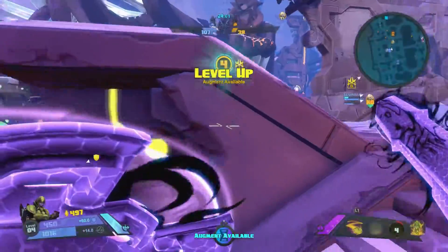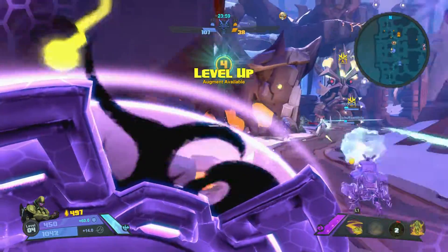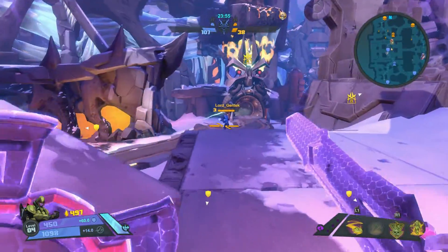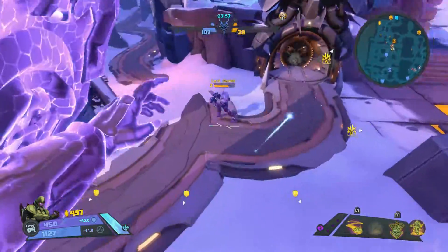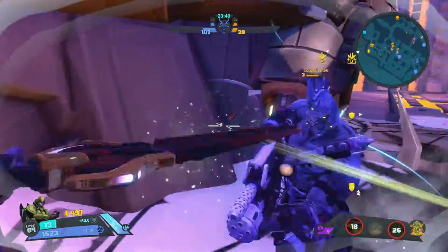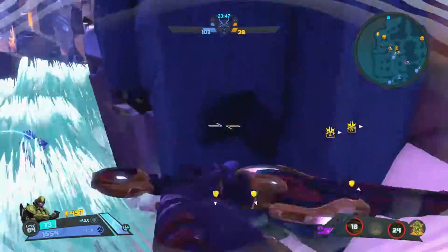Level four. Here we go. Gonna get damage reduction on my Desecrates now. That's gonna really help. If we can get Alani out of there, that'd be ideal. But Gintek's getting low. Chill through. We're in with Desecrate. I can body block him.